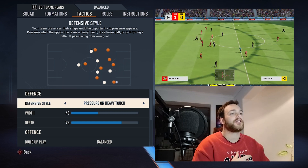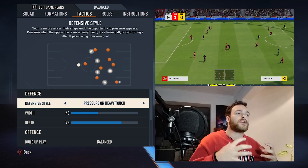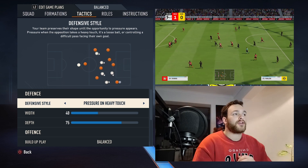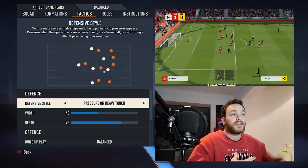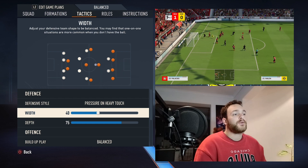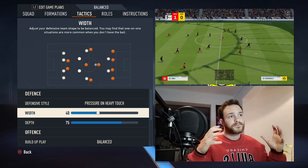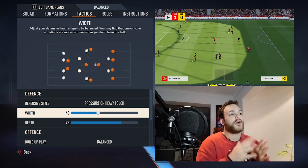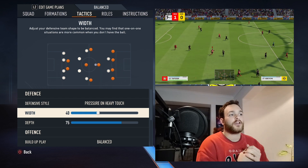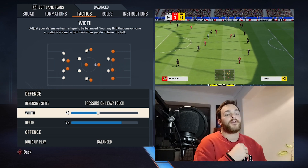As for tactics, Xabi Alonso likes to press after a heavy touch, forcing the opposition into making mistakes and having his players be proactive. Normally this press is instigated by the right-hand side — mainly Diaby, but in this case it will be Adli — who instigates the press to manipulate the opposition into creating issues for themselves, then counter-attacking. As for the width of 10 to 40, naturally it's a wide formation with your two wing-backs quite wide, hugging the touchlines and firing crosses. Defensively you want to keep it narrow, but a 40 overall is a nice happy medium.